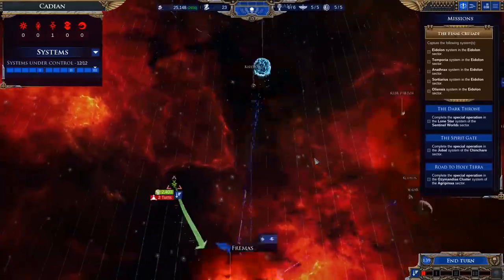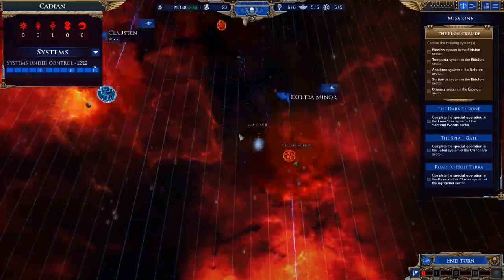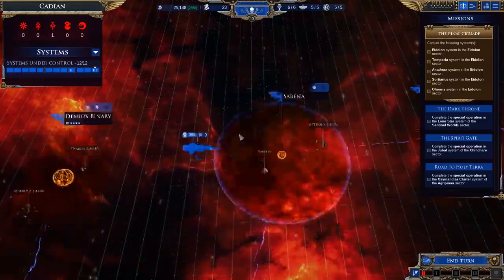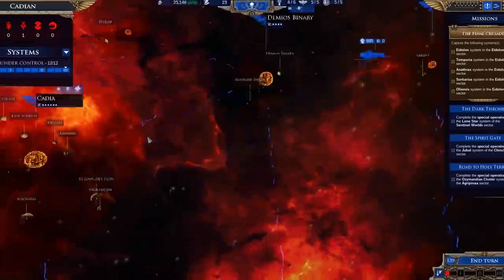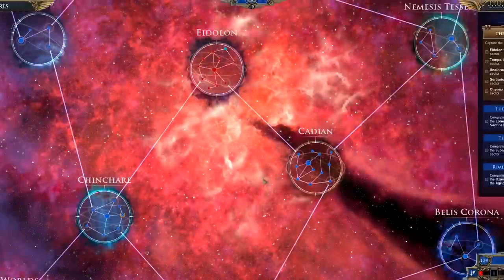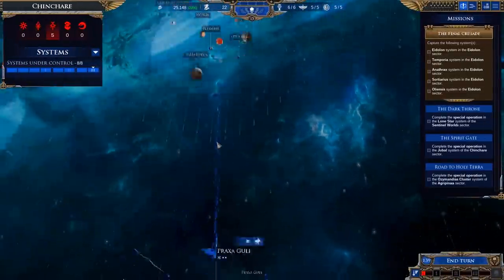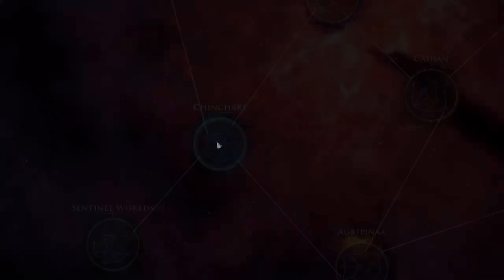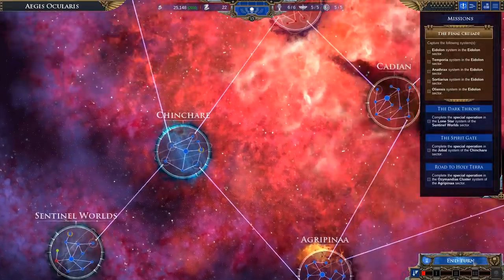Technically we are going to get attacked at Cadia in two turns. We do have forces on the way, but probably not enough. So I'm actually going to invest in slowing you down again, just because I know we're not going to be there in time. And with that we're going to hit End Turn.